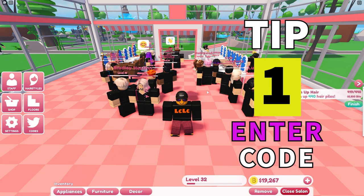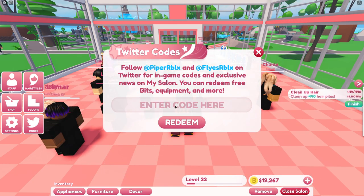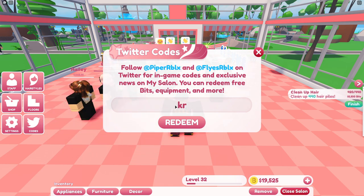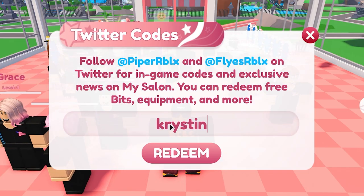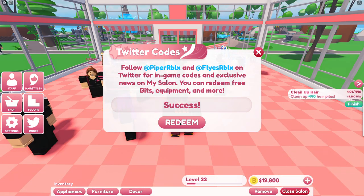Tip 1. The first thing you're going to want to do is enter a code for free money, so click on codes and we're going to redeem a code here. Now if I get any more codes I'll leave them down in the comments below after I've recorded this video. The first code is K-R-Y-S-T-I-N, press redeem and you get some free money.